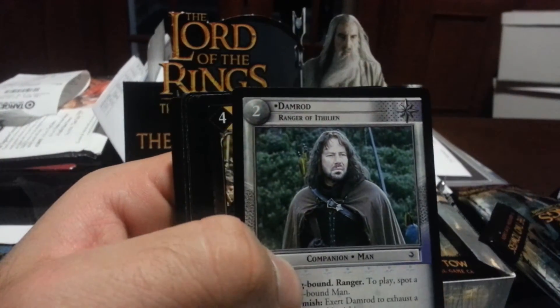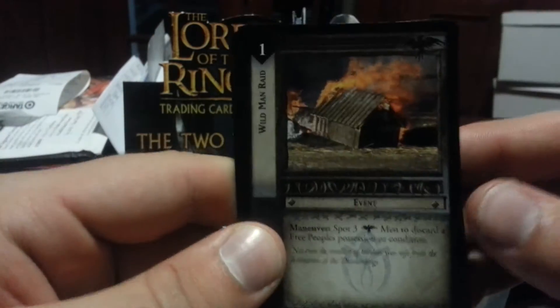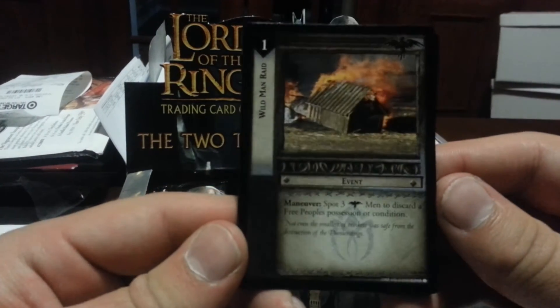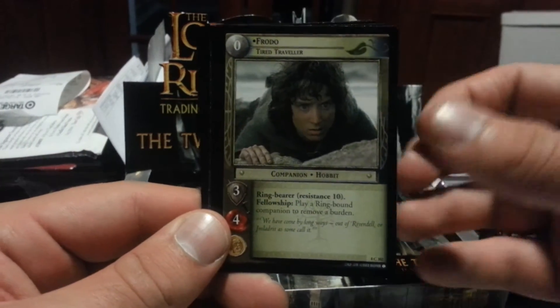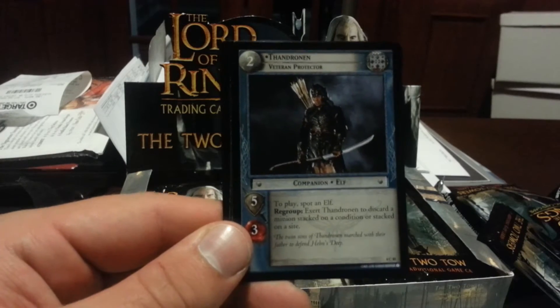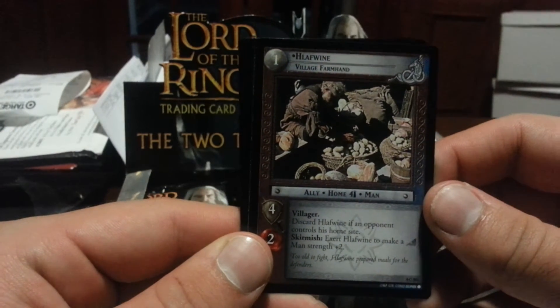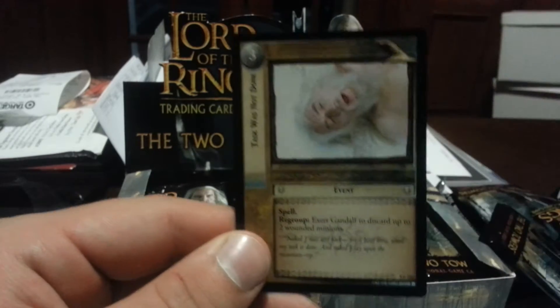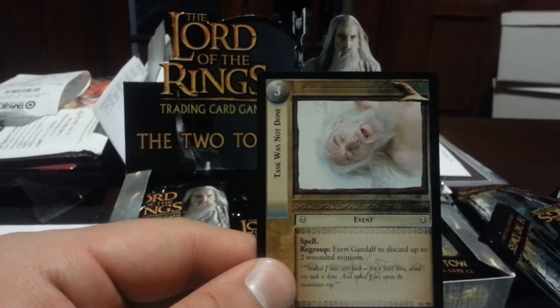We have the East Fold, and Damrod Ranger of Ithilien, the Desert Soldier. Our rare is Wild Man Raid: spot three Raider Men to discard a free people's possession or condition. Fantastic — like I don't have enough for this card. Frodo, the Tired Traveler. Trinidane Brigand, then Thandrian, Cross Ronian, Half Wine, Village Farmhand. Then we have Whirling Strike and Task Was Not Done.